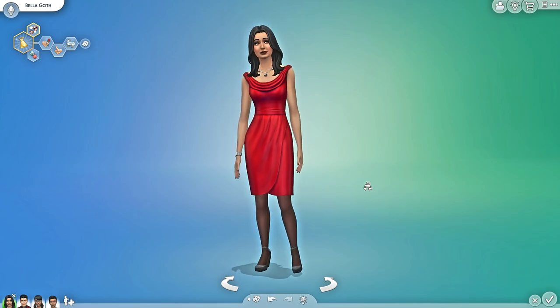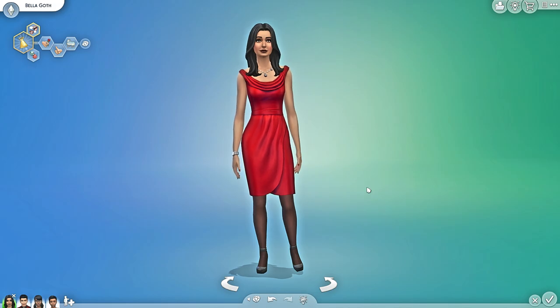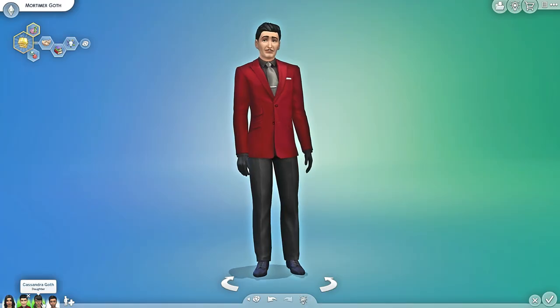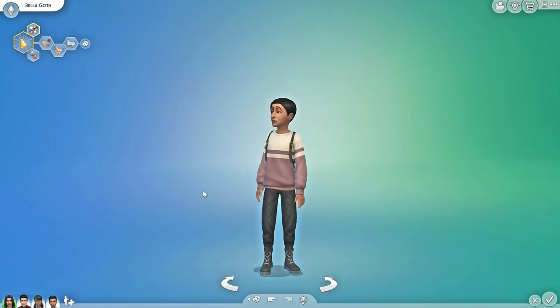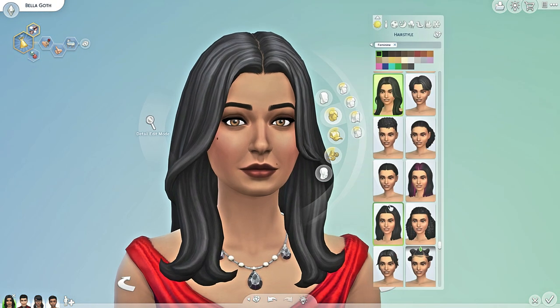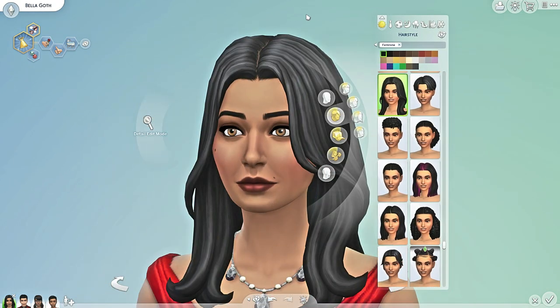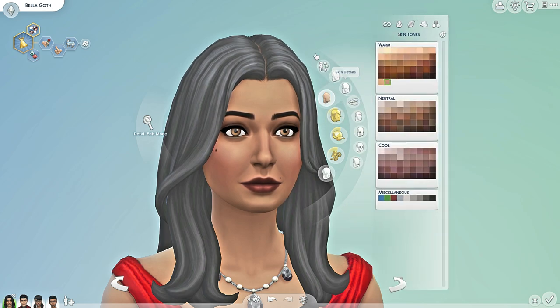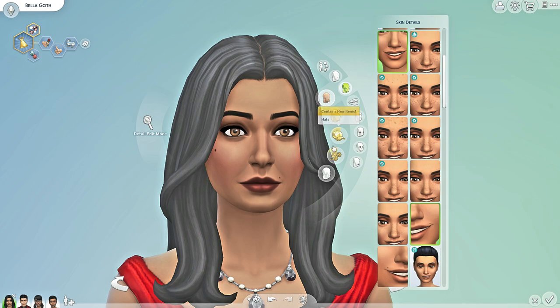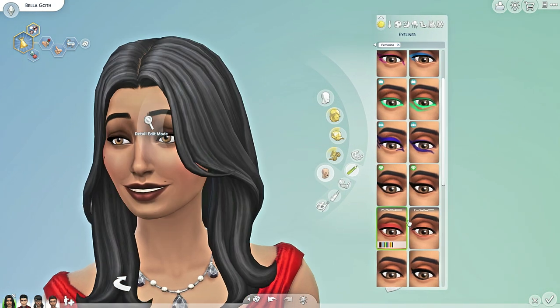Hello everybody! Today I would love to give Bella Goth a gorgeous makeover — and by gorgeous I mean gothic. They are basically goths but they're not literally goth as in thick black makeup and tattoo gothic. I really want to make Bella the type of tattoo-ish gothic kind of girl. I also turned her into a young adult because she's a beautiful sim — my favorite sim since the beginning of time.